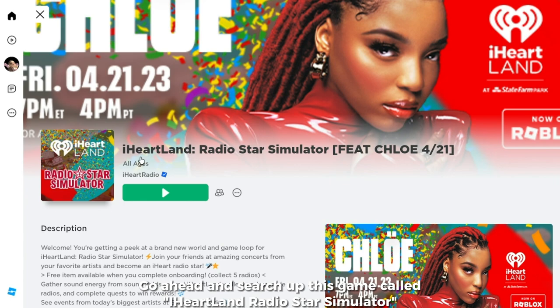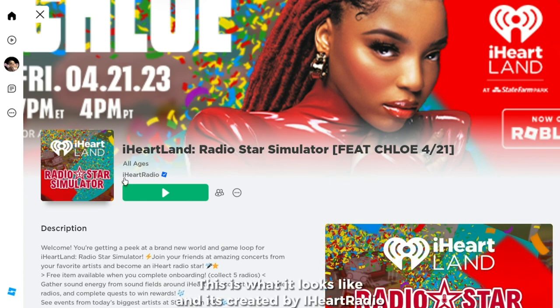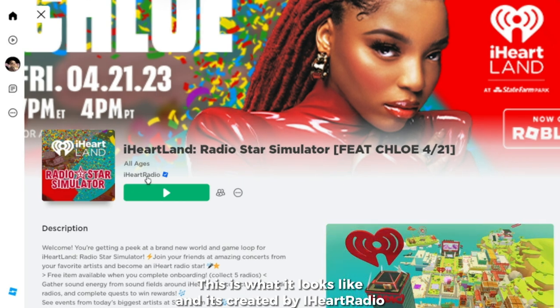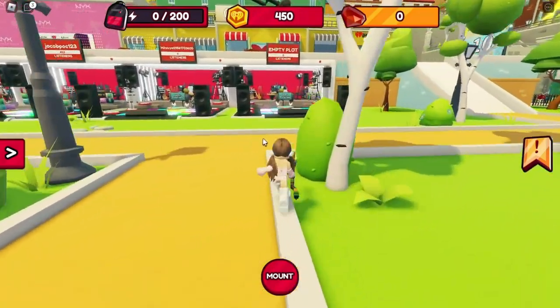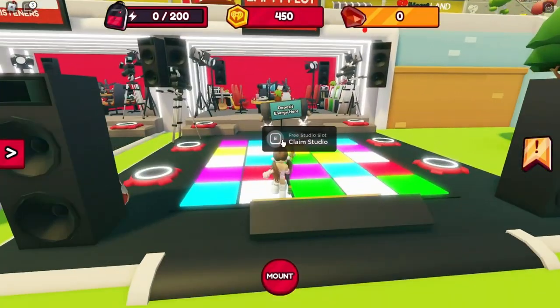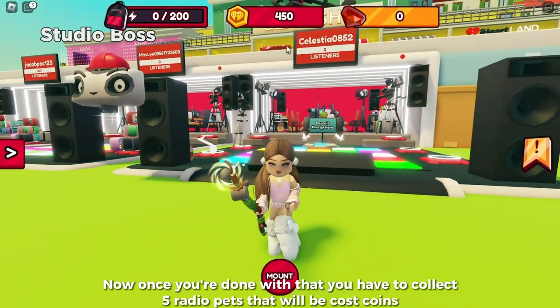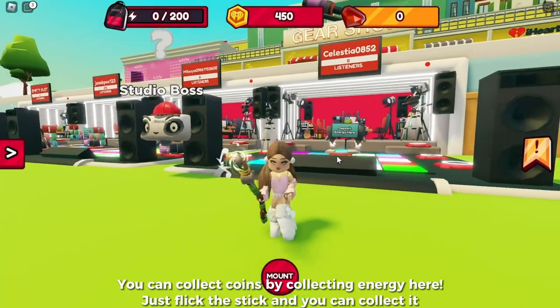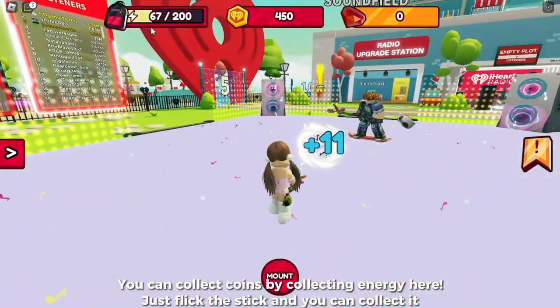Go ahead and search up this game called the iHeartRadio Star Simulator. This is what it looks like and it's created by iHeartRadio. Once you join the game, go and claim your spot. Then you have to collect five radio pets that will cost coins. You can collect coins by collecting energy here — just click the stick and you can collect it.